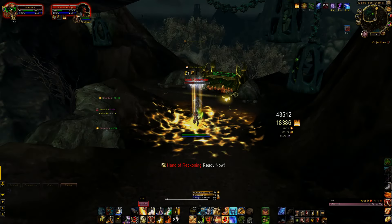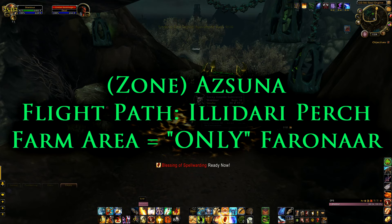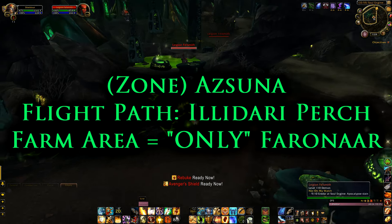The first thing you're going to do is fly to Illidari Perch in Azsuna. The artifact for the hidden weapon for holy only drops in Faronaar off demons.